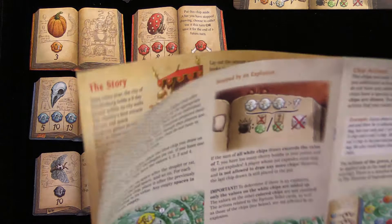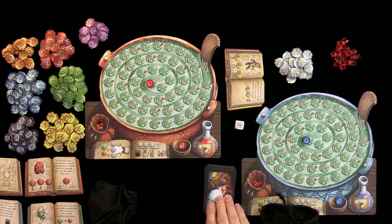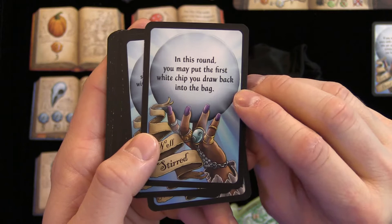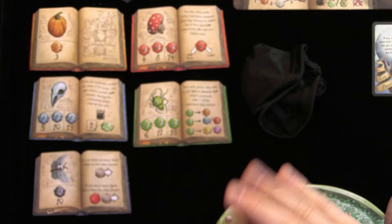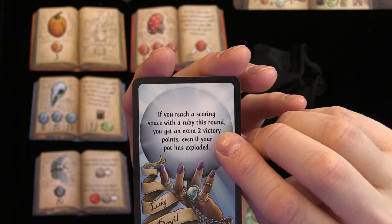The first thing we do now that the game is set up is draw a fortune teller card. The first player draws it, and then on the second turn the next player will draw. There are blue cards and purple cards. Blue cards are something you need to pay attention to at a certain point in the round to trigger. The purple cards happen right away, usually for all players. We drew a blue card: 'If you reach a scoring space with a ruby this round, you get an extra two victory points, even if your pot explodes.'